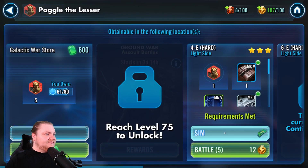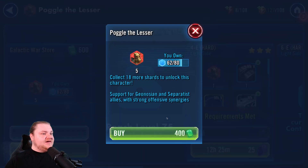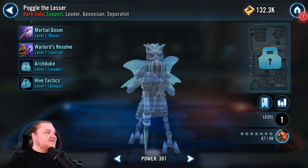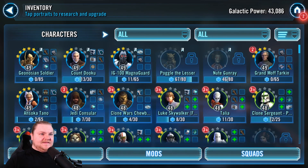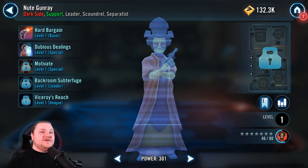Let's do the hard node for Poggle. Let's buy 400 here — you see Poggle is almost at 67 out of 80. And then Nute Gunray is the last guy. We don't have enough squad arena tokens for that yet, but if we hit here we might actually get close.